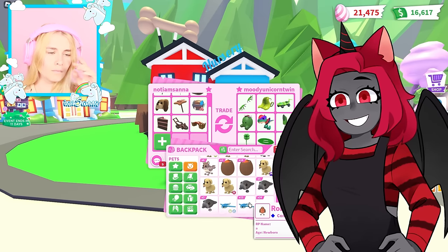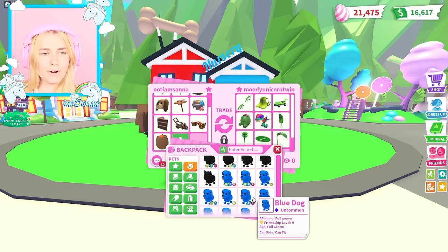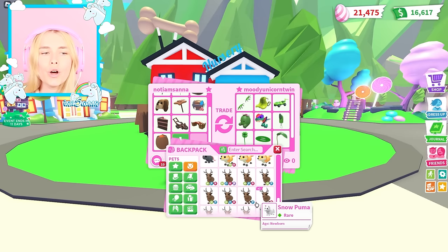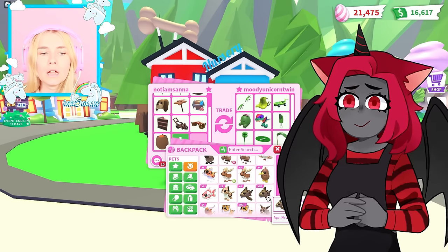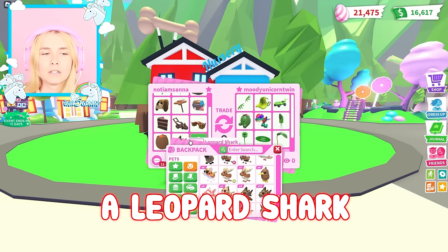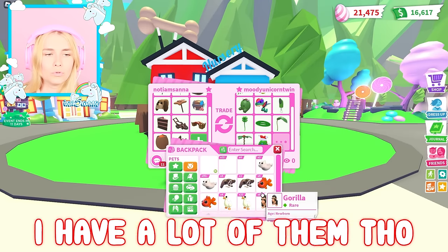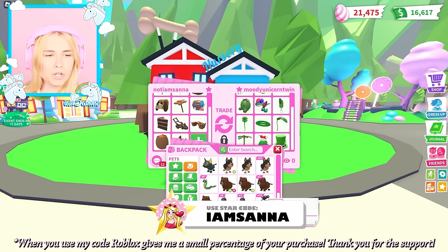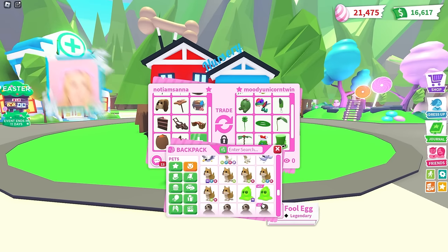That's the perfect one for you! What do you mean? I am going to give you a cracked egg, and wait for it — a leopard shark! A leopard shark! All right, well I'll give you this fool's egg — it's actually a pretty good one, I have a lot of them though. I'm happy with that. I'm gonna see if I have any more pets I can give you.